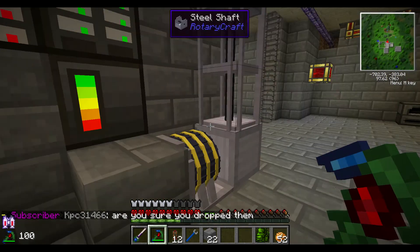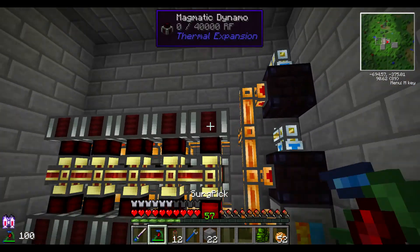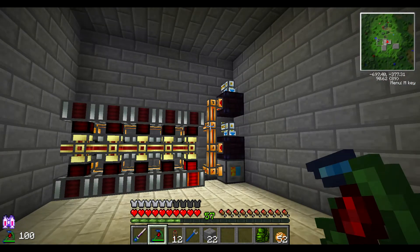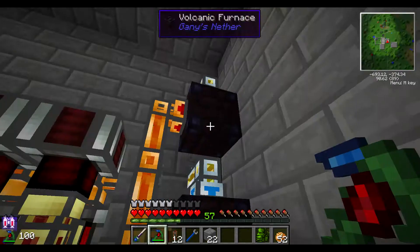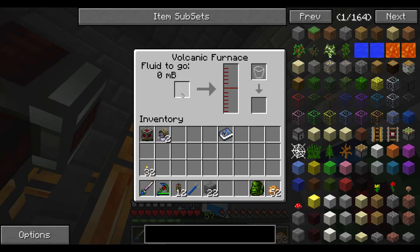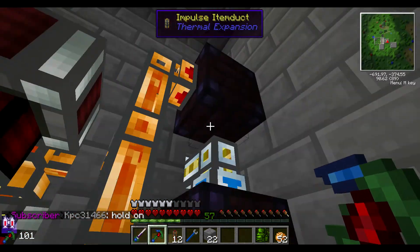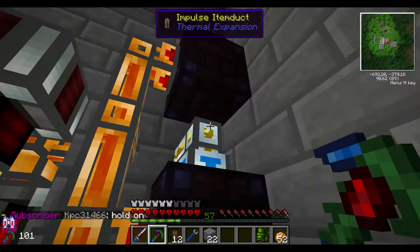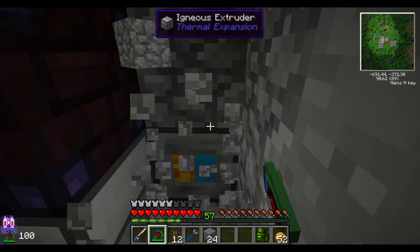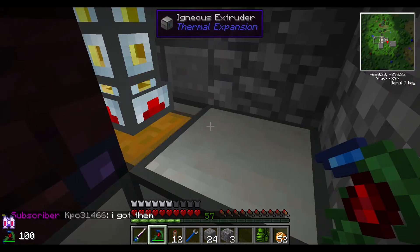Now what we can do is close this off and we don't have to worry about that. One other thing that I'd like to do is — right here, we look like we're running out of lava. And I'm wondering if it's because we're not generating it fast enough. Even this one still is not filling up very fast. We might need another Igneous Extruder. Yeah, we have no cobblestone here — that is not good.